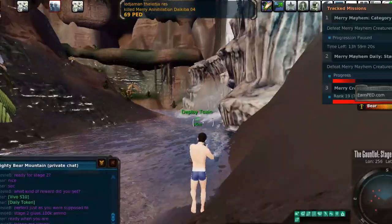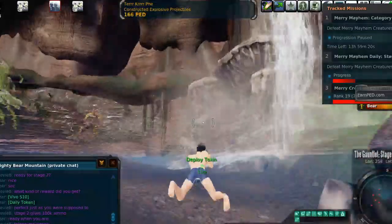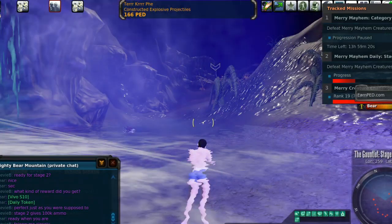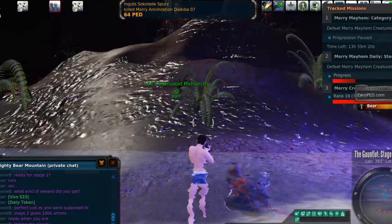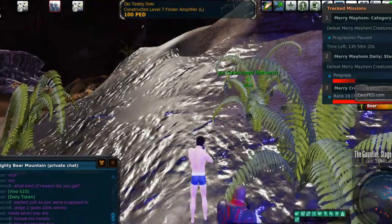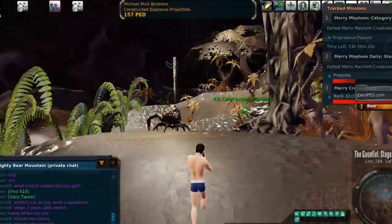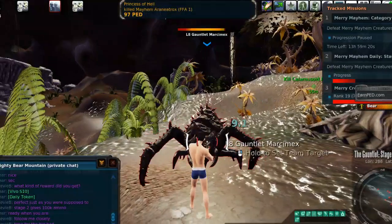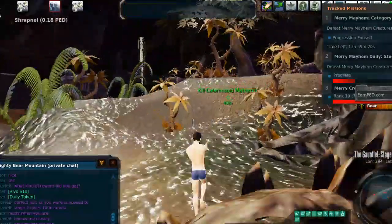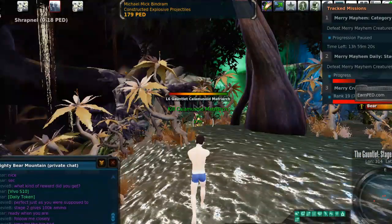So notice there are three toxin checkpoints. Get to the third one and then it's time for the big bad — the boss at the end of this whole thing. I'm going to go ahead and take this one out for Bear so he doesn't have to mess with it. Notice I'm kind of trying to snake my way through here.